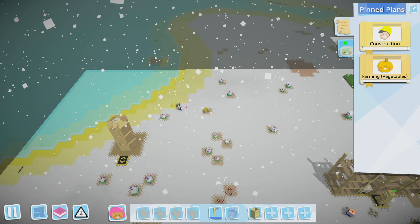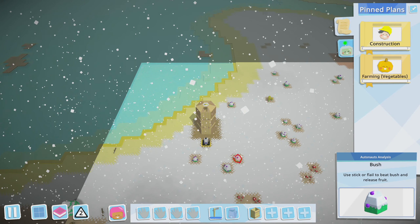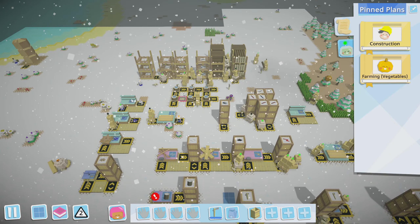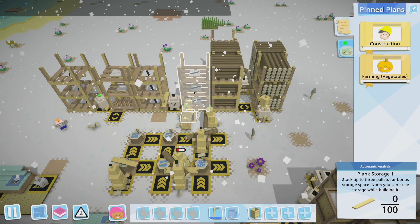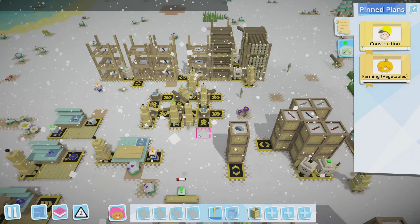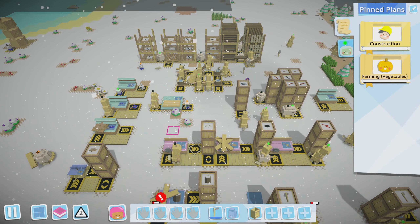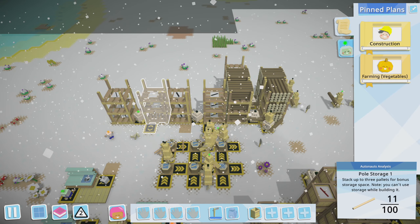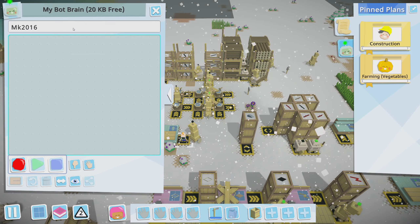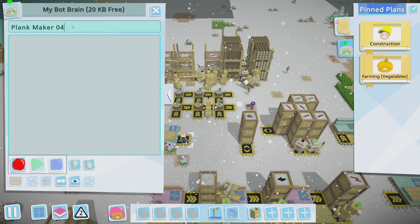All right, so we got stone moving. We got sand going — why are you going way out there for sand? Let's go right there. What are you doing? All right, so planks are moving. We're still low on planks — are you kidding me? We have so many bots making planks. Oh god, do we add another one? I think we need to add another one. We just can't keep up with planks, and poles still need to be made. So we need to add another plank maker.